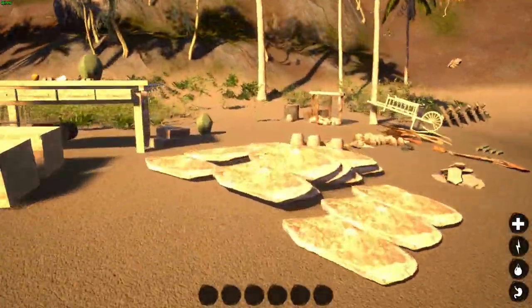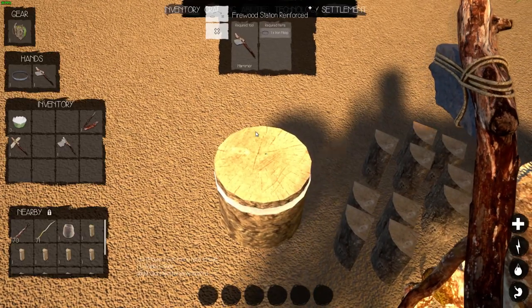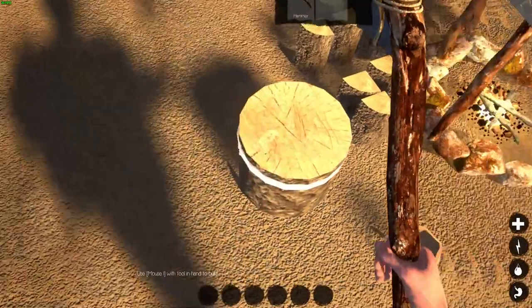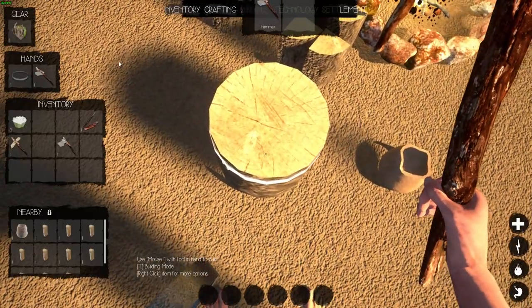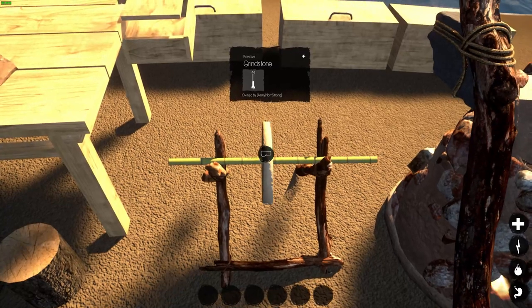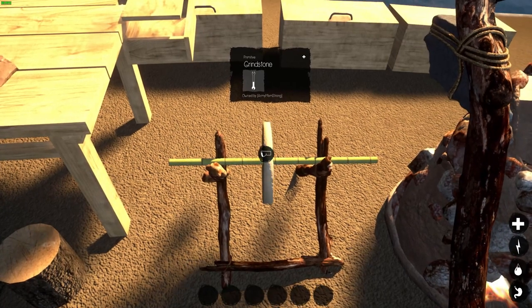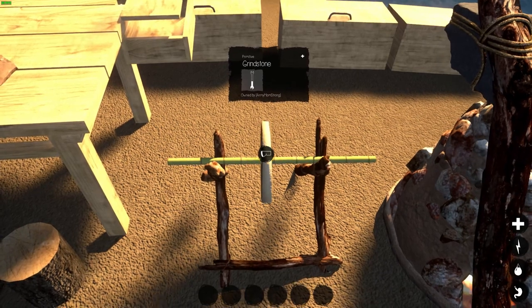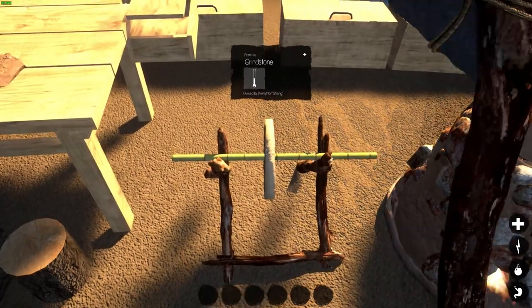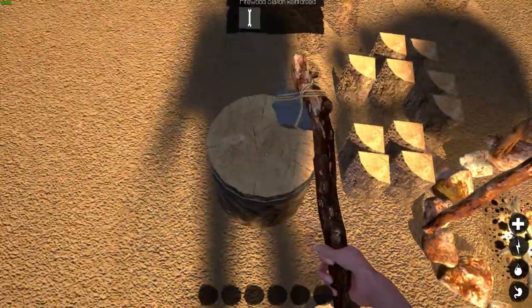Now let's run over to our firewood maker, hit Tab and upgrade it. Oh, my hammer's broken — that's why. Okay, let's go grind it up real quick. You do the same thing with hinges and plates and such. I need to repair a lot of this stuff too — let's repair that real quick by hitting it with the hammer. All right, that's repaired enough for us to get this done.